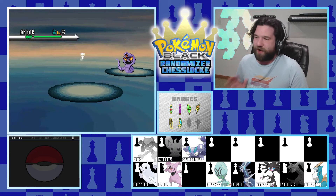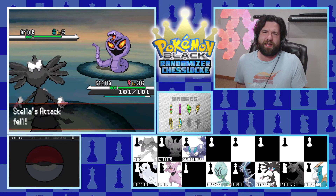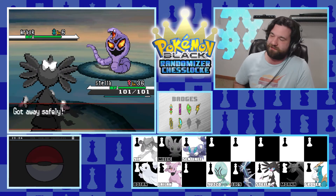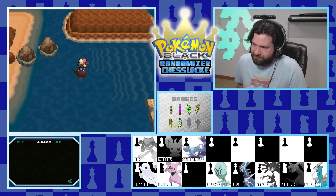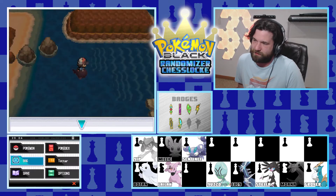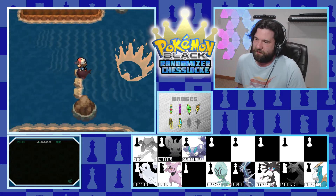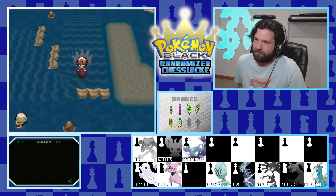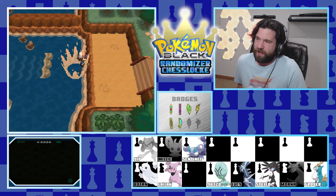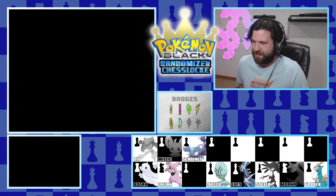Over here I see the Arbok that I encountered last episode - wow. I don't even know what to say. I must have missed the route flip, or maybe I encountered something in Route 18 in the last episode anyway. I can't believe I missed the route shift. In any case, let's throw up a Repel one more time and see if there's anything to discover on these rapids. We end up getting kicked out, so let's just go back to Twist Mountain.